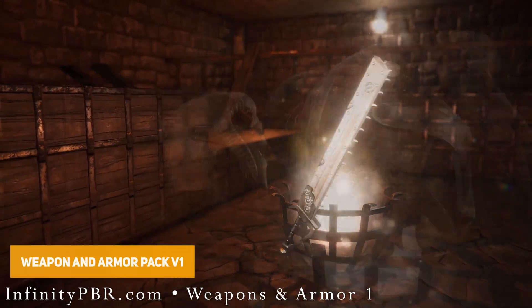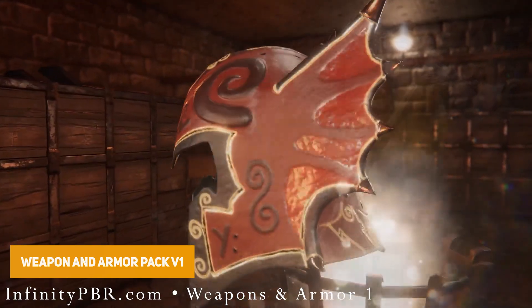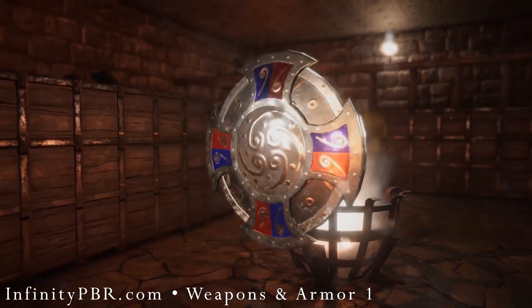The Weapons and Armor PBR Pack 1 comes with 30 different weapons including axes, swords, shields, helmets and armor — loads of super high quality assets.